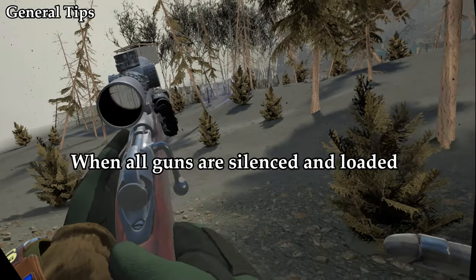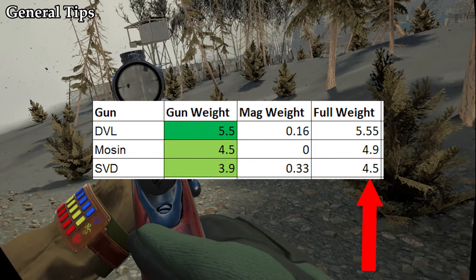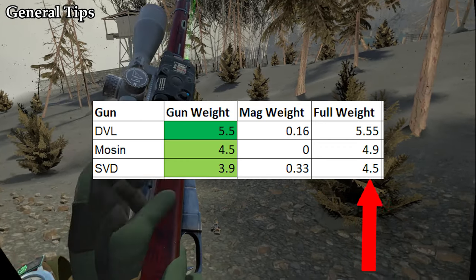In terms of weight, if you make all the snipers suppressed and load them with their magazines, they all weigh within a kilo of each other, so weight differences here are negligible.